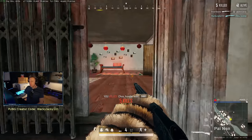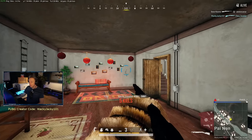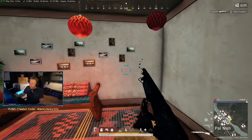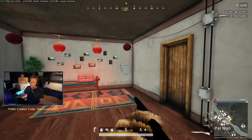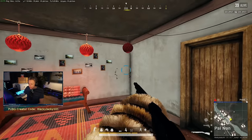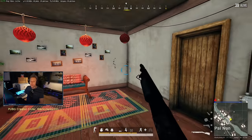When someone peeks a corner, you get this clean vertical spread that hits the entire body. It's not a circle where, if someone peeks that tight corner, it hits in a circle around them. No — every single pellet hits the enemy.